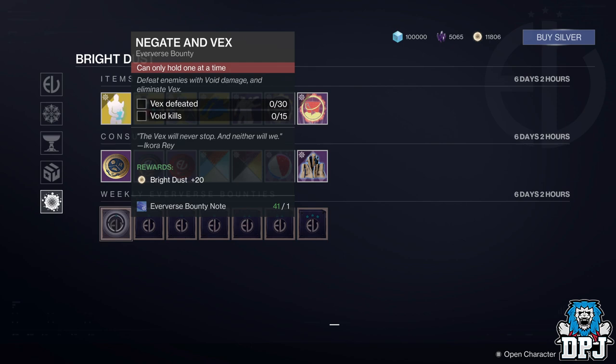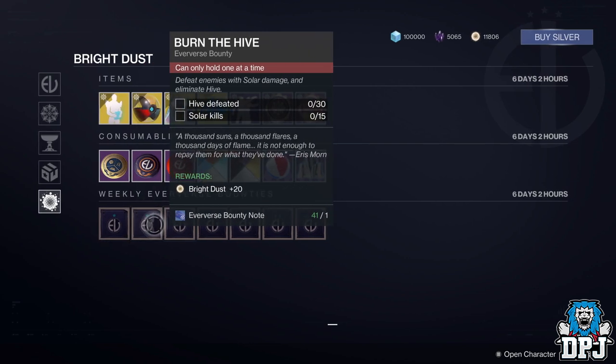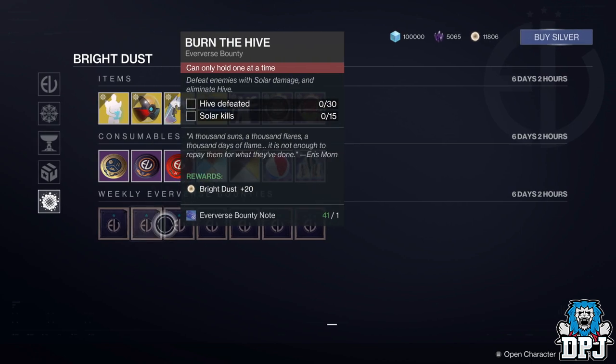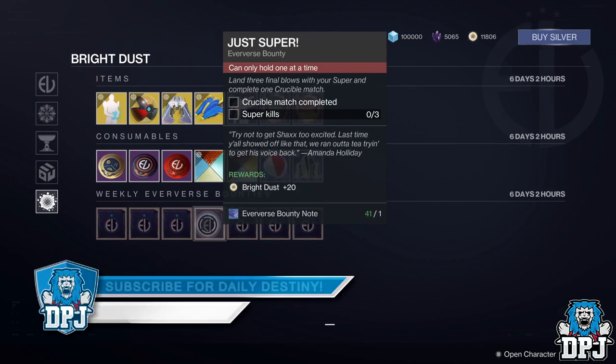If you pair these bounties with the many bounties you can get around planetary vendors and elsewhere, you will be good to go to move on from this part of the quest and get your legendary gear. I've seen many people ask about the fastest method for doing this stage, and I hope this tip helps you out. People have many great tips for all other challenges these rare pieces require, so stay tuned for those.